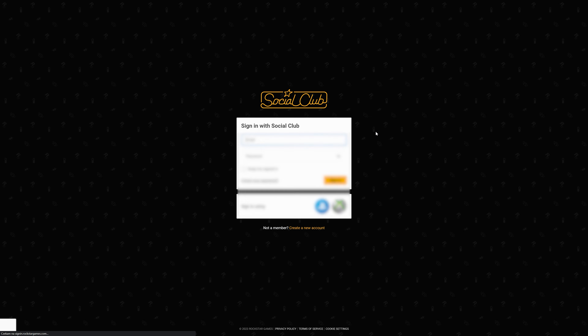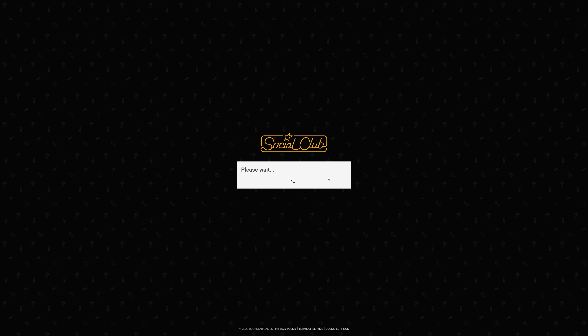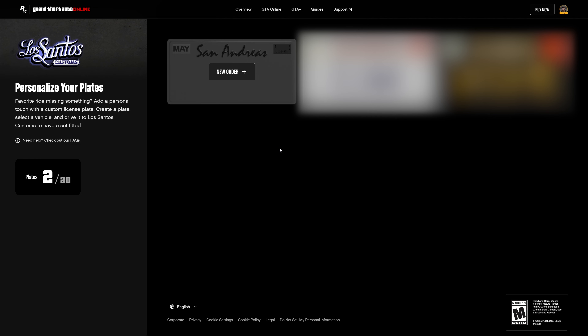First of all, open the License Plate Creator website, which will be linked in the description down below and also in the pinned comment. Sign in if you're not already, and then you should see the screen with your license plates.